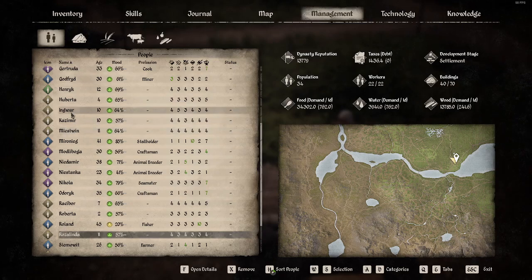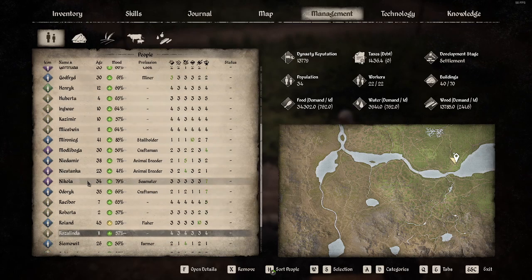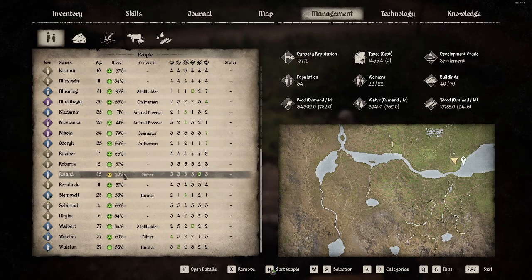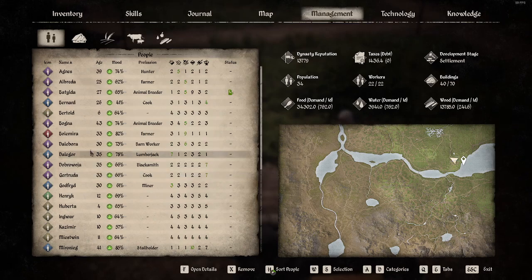And then we will have Maestwin. I believe Ingewar is also female, and then Casimir will need his own place, but it doesn't look like we have a woman to pair him with. I think the way the game works is that when someone reaches age 50 or so, it essentially has a death roll. So Roland won't be around forever, and when he moves on, maybe we give his house to somebody.